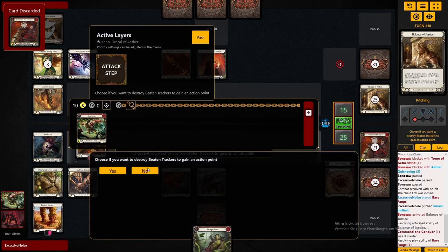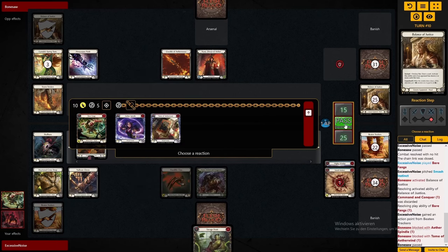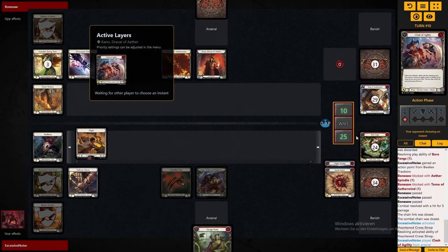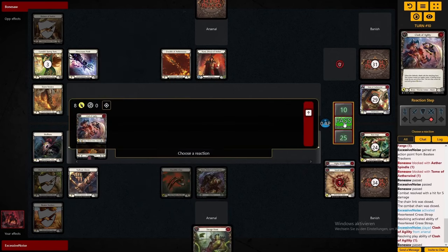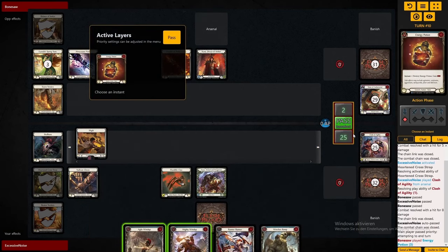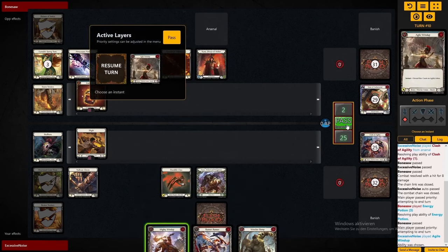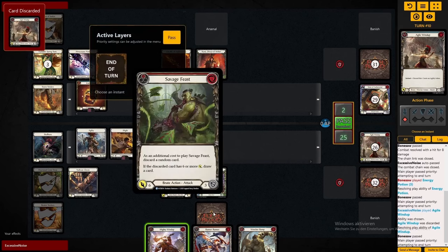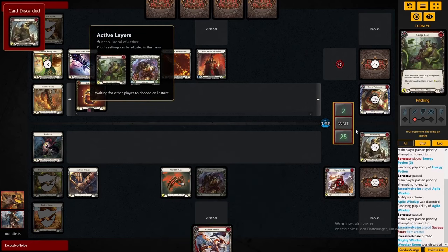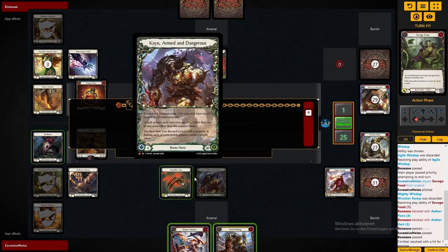Unfortunately they still have that Balance of Justice, but we will get them quite low for sure. The Heart and Cross Strap also comes in clutch — it lets us keep the Savage Feast. It's a nice bonus. Now it should basically be a guaranteed win — we can come in with Savage Feast into the claw, and if we're not too unlucky, we can play a runner-runner after that. We draw that yellow, presenting another 16 damage, and that should be game right here.